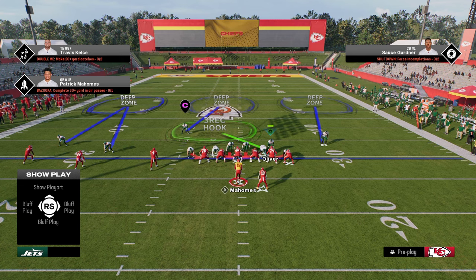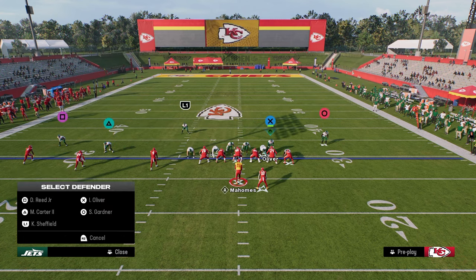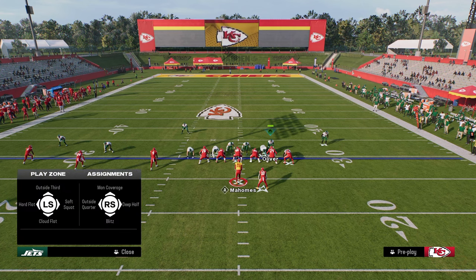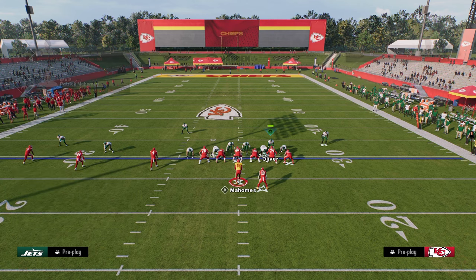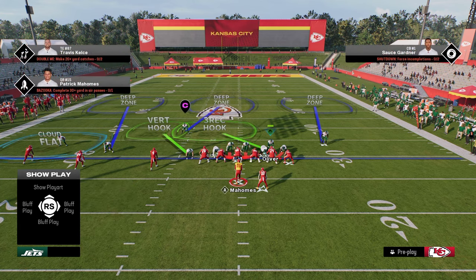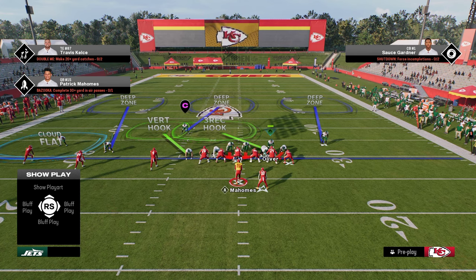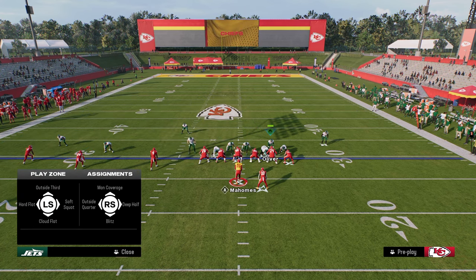What I like to do is take the defensive end on the left and put him in a vertical hook. Then put the outside corner into either a cloud flat, a hard flat, or a soft squat. I personally prefer soft squats for the most part this year over cloud flats. That said, if they're running a lot of verticals and you need a true flat defender, a cloud flat won't match like a soft squat will. You can cloud him or soft squat him — that's up to you.